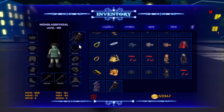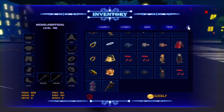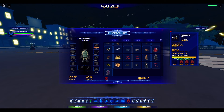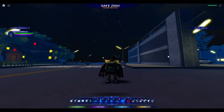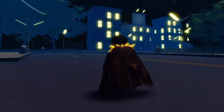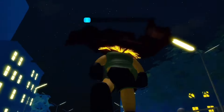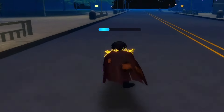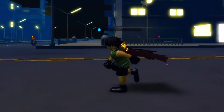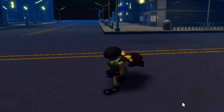Let's equip the cape and see what it looks like. So we move the cape to our equip slot. The scarecrow cape — not gonna lie — it has good graphics. It's doing what a cape should be doing — cape effects, you know what I mean. Like when you fall down, it bends like Zoro's sword. Yeah, it's just a normal fabric kind of cape.